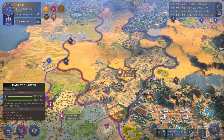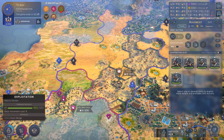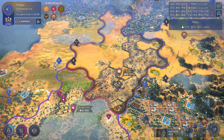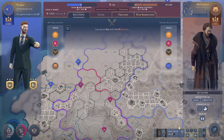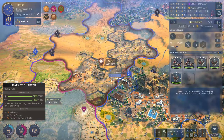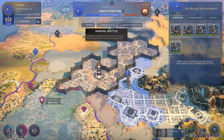I don't want to wait for these guys to finish their stuff, so we are going to move out here with our army. Then we are going to kindly ask these guys to grant them freedom, and immediately declare a surprise war. We are now at war with them — we can actually immediately siege them and do a manual battle.